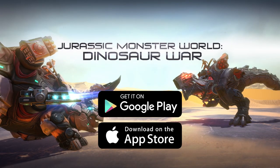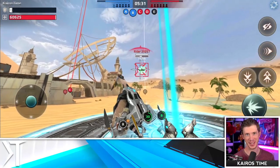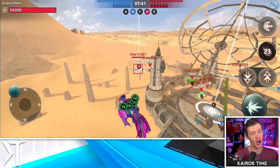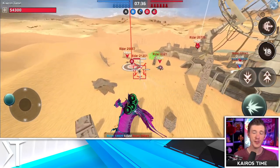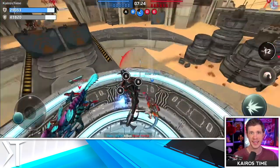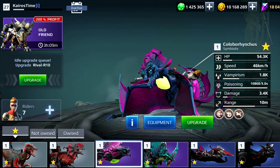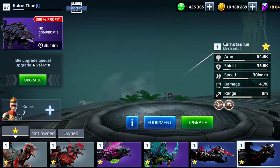I wanted to give a huge thank you to Jurassic Monster World for sponsoring this video. Jurassic Monster World is a free mobile game that takes place in a post-apocalyptic world where dinosaurs have taken over the planet. Your goal is to tame them and battle other players, also fighting on giant dinosaurs, to try and control Earth's remaining resources. There are tons of different types of monsters that fight on the ground or in the air, up close with teeth and claw, or at a distance with heavy weaponry.